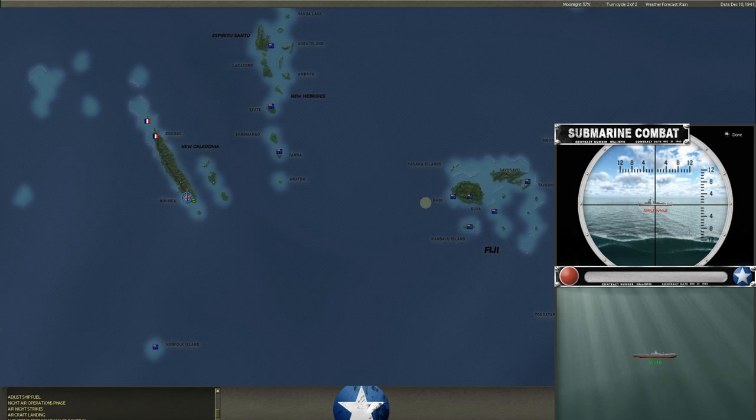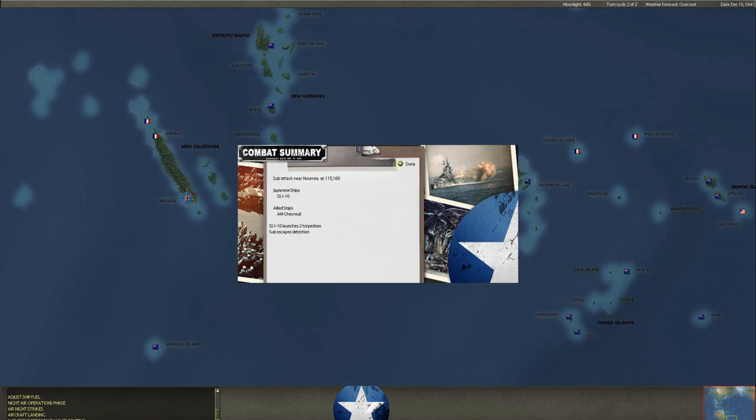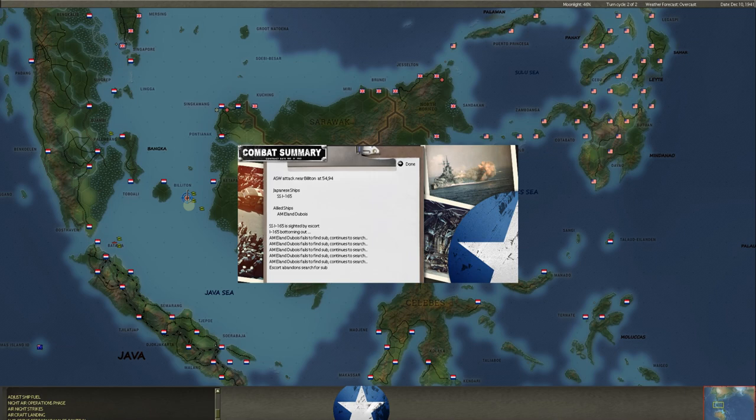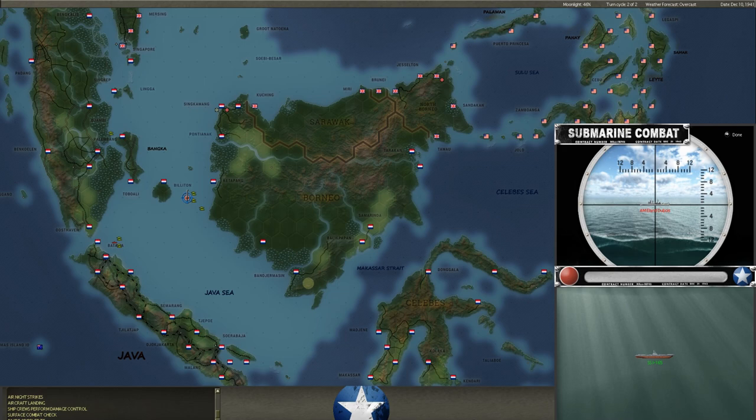We've got major flooding — they abandoned the Sea Dragon. He's out here by Nomaya again with SSI-10 going after our minesweeper. He's shooting at us, torpedoes miss. Now near Billiton we get an ASW attack — I think we found him. We're going to start putting pressure on him. I've got a lot of destroyers in and around Batavia and Surabaya. It's something we really have to check out next turn because he's obviously very aggressive with the subs early on. Good job by him.